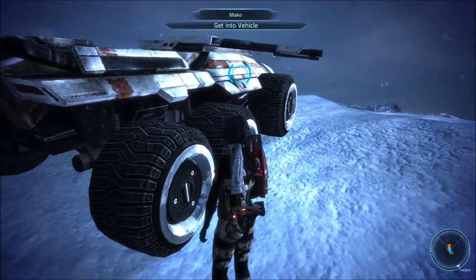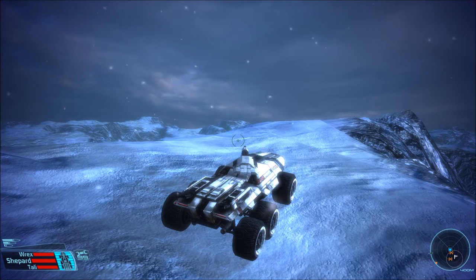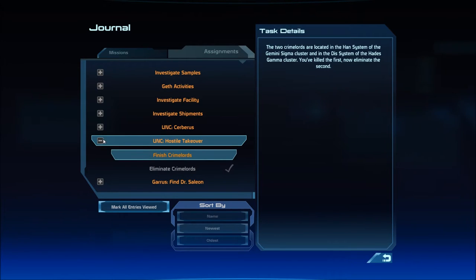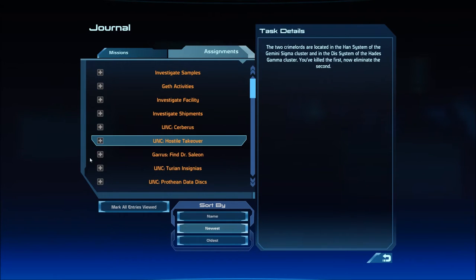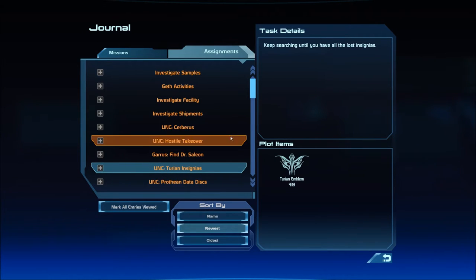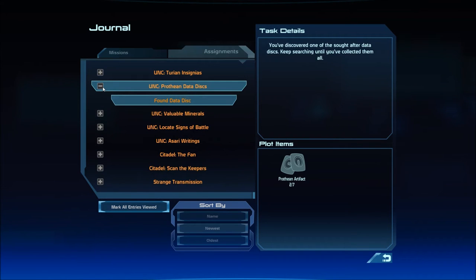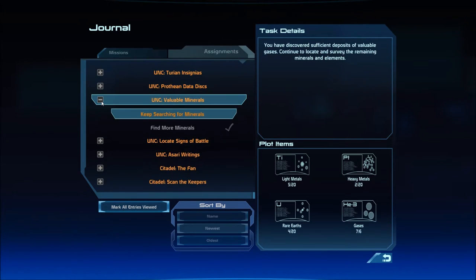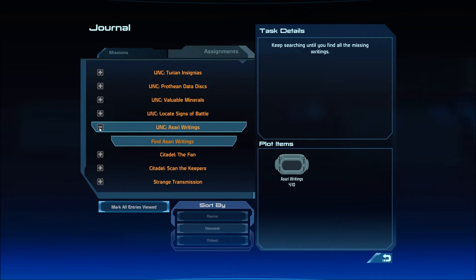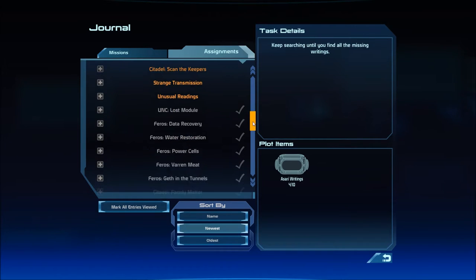XP for me. Now journal. Turian insignia is four out of thirteen — plenty more to find. Prothean data disks: we found two out of seven. Minerals — we only have one more gas to find. Pretty cool. Signs of battle. Salarian artifacts: three out of ten medallions. One out of three ID tags. Asari writings: four out of ten. All these little collecting things.